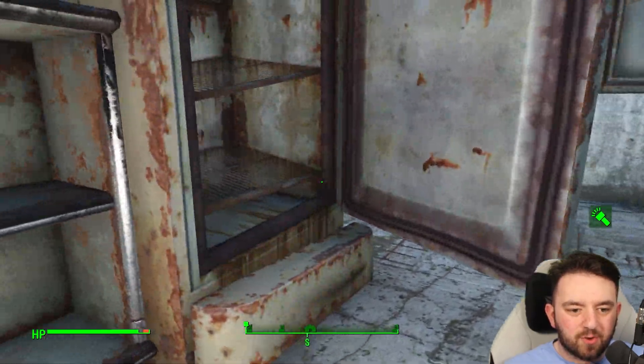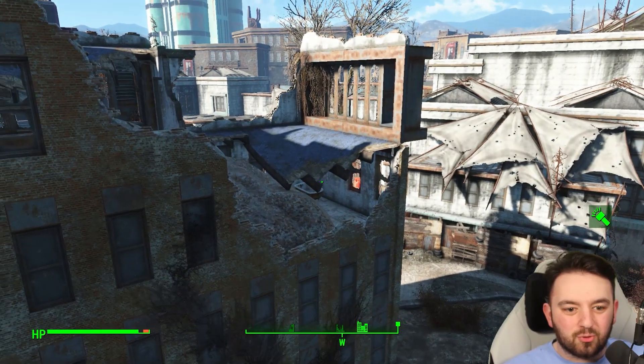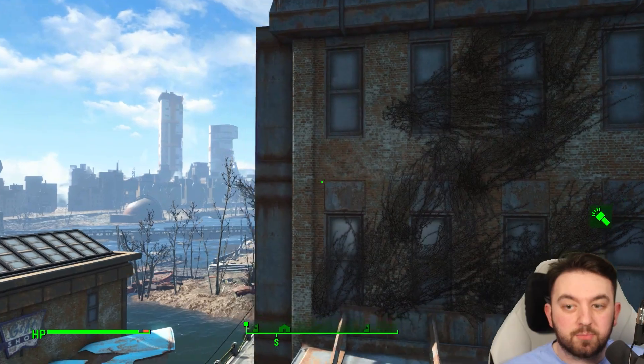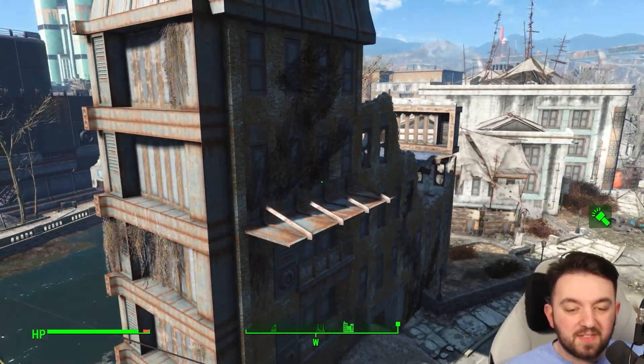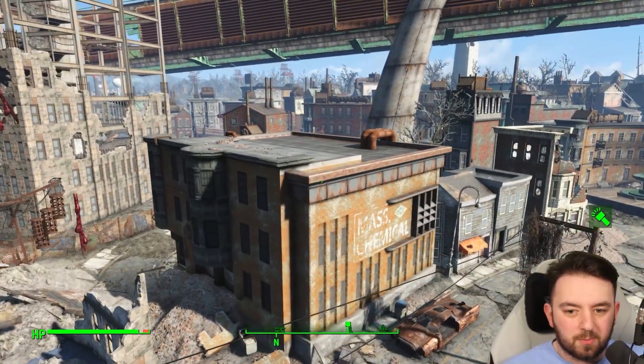Sometimes I would love to find items placed that someone covered up, because we've seen it happen before. The Dry Creek Bed, for example — they covered up the Nuka-Cola Quantum. In this case, though, it seems there were no items on the rooftops of anything.